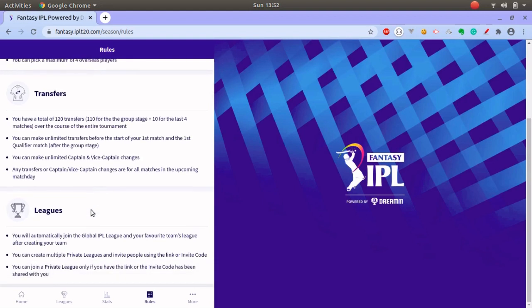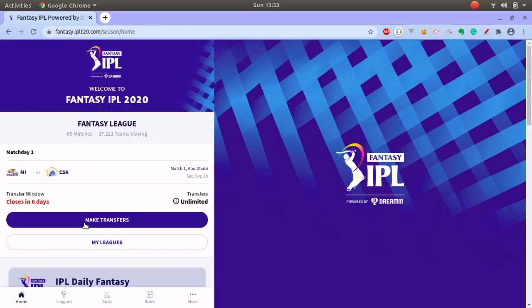Regarding leagues, you will be automatically placed in a global IPL league and also your favourite team's league after creating your team. After that, you can create multiple private leagues and invite people using a link or invite code, and then you can play with friends and see other people's teams as well.